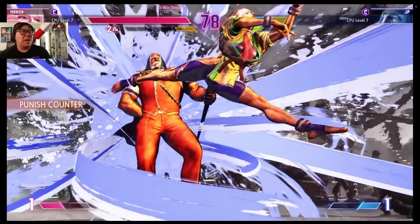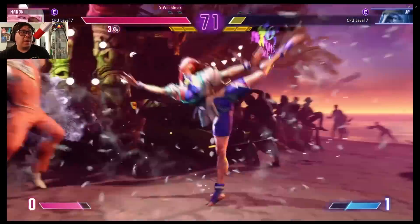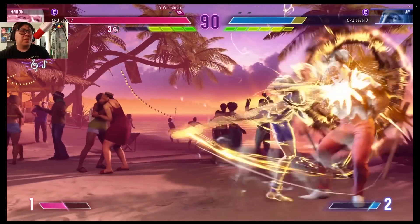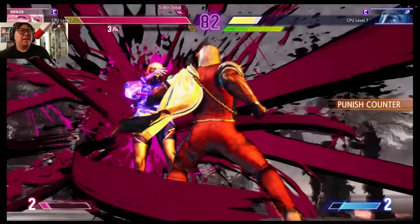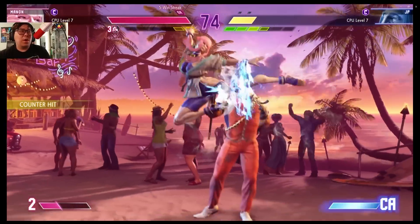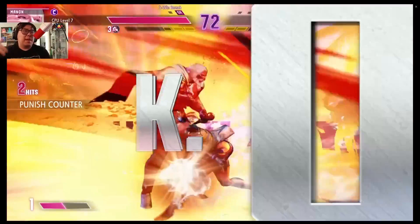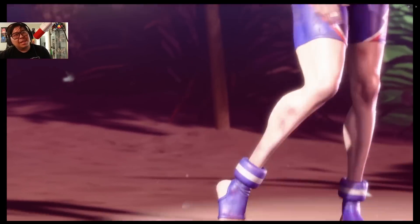The suction move gets a regular grab — nice reaction to drive impact with a drive impact back. The command grab is definitely your best punisher. CPU level seven was the max we were allowed to play when we were there — CPU level eight was not available. Stand strong into special move is a move you can just throw out. JP, come on! You gotta zone more with down down punches — each strength goes from close to middle to far range. That's basically how Manon wins.